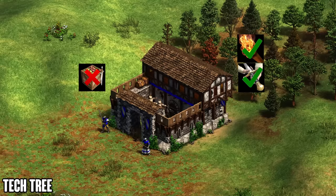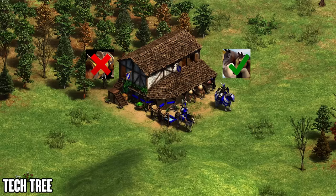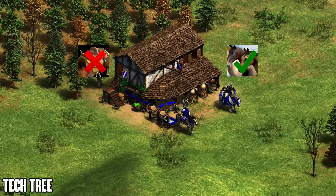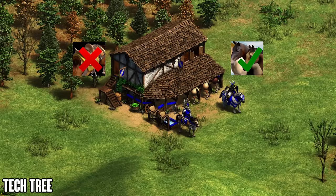Their only really strong archery range unit is the Hand Cannoneer, which deals 25% more damage, doing a lot of extra damage that also helps against cavalry. Moving on to their barracks, they get Champions and Halberdiers fully teched, however they are missing the Supplies upgrade. They get Squires and Arson though, so their infantry is pretty solid overall. Moving on to their stable, this is where the powerhouse of the Burgundians really starts to shine — they're missing Bloodlines, which seems like a massive disadvantage.